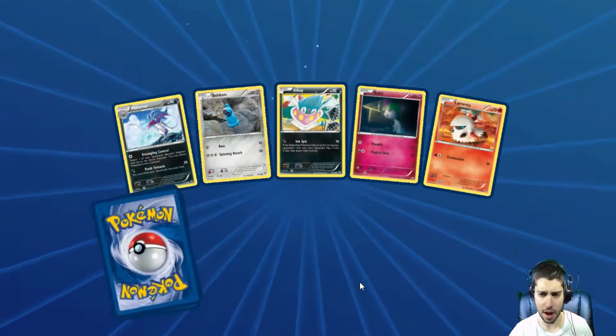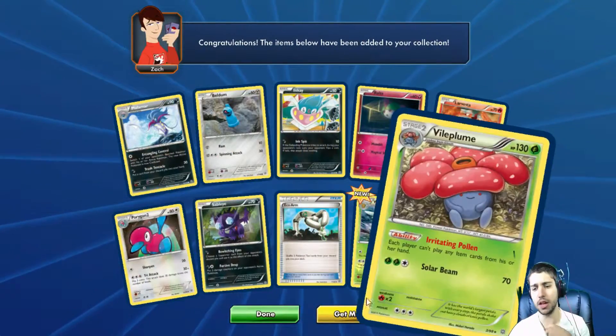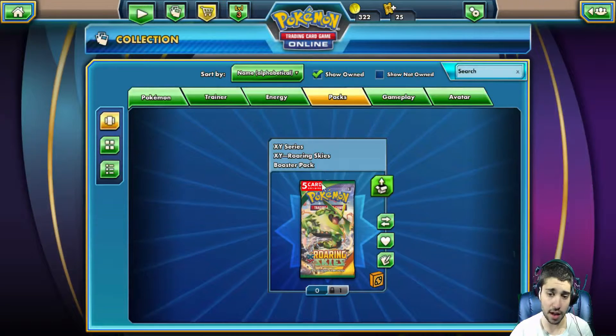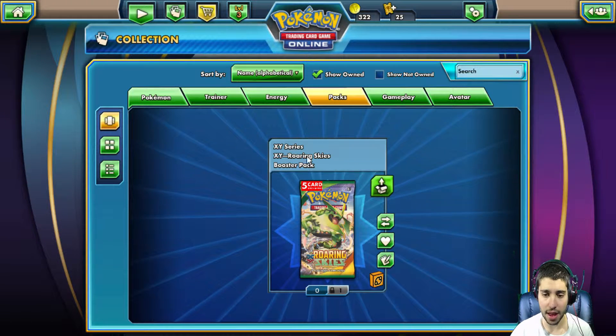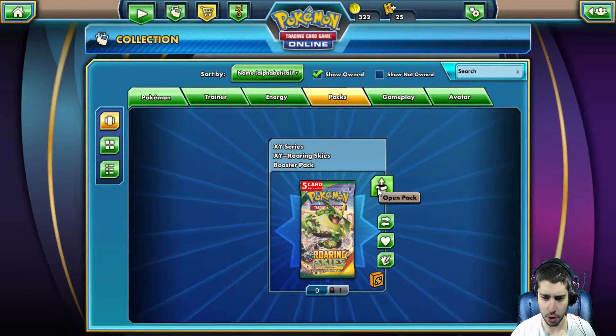Last pack — I think this is the fifth pack, I wasn't paying attention. We get a Viable, which is nothing really good in this run. Because I have some extra time, this is what I got as well — a five card pack from logging into the game five days in a row, or whatever it is. Let's open this up and see what we get.